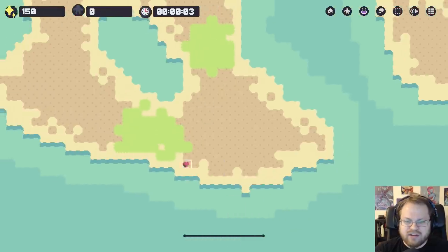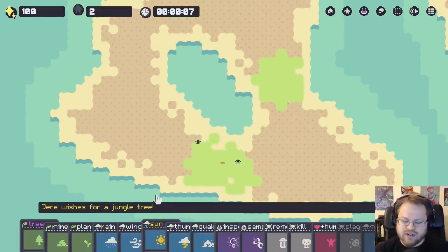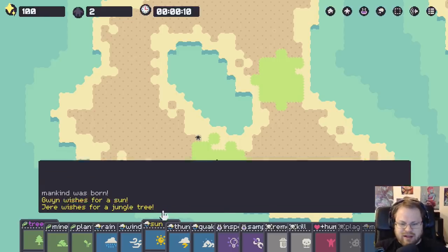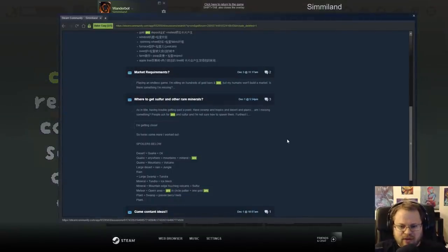This looks kind of okay. They wish for jungle trees. If any of you guys want to look up how to get jungles specifically, that'd be lovely. Large desert plus rain is jungle. Desert plus quake equals oil. Quake plus anywhere equals mountains, mineral.